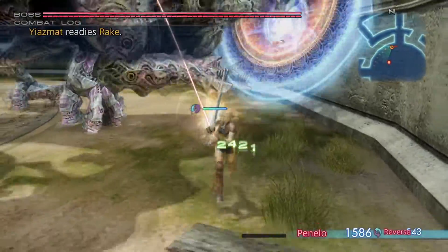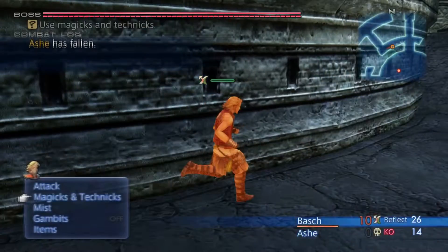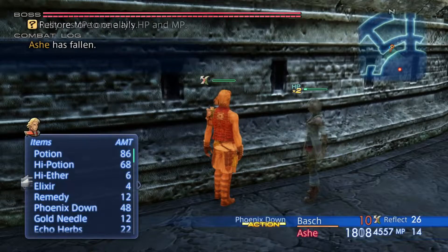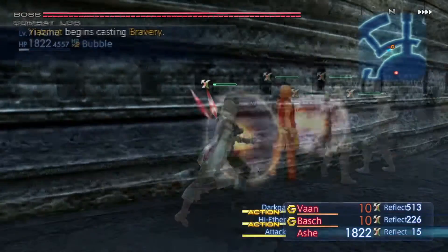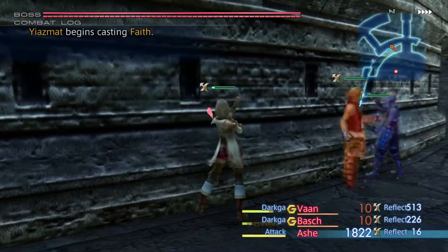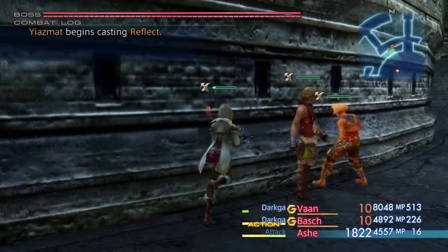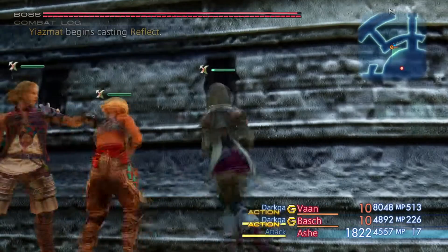But how should that work? Bows can't shoot through walls, right? That's right, and that's the reason why we use magic instead and reflect it off of us. With the status ailment Reflect, we can cast spells on our party members, which then bounce off of us and hit the nearest target. In our case, the nearest target is Yasmat. We can now stand behind the walls and start casting Dark Ga like crazy.